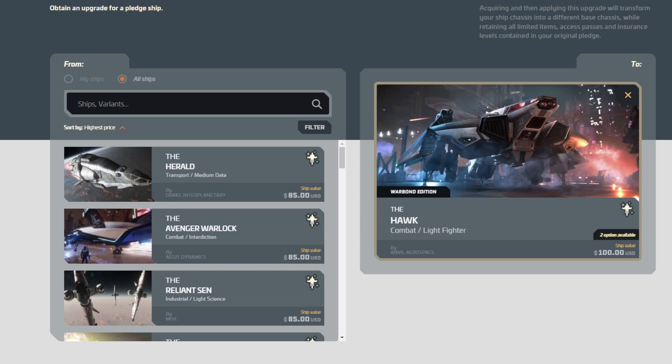The Herald has had one war bond before, the Warlock has maybe had two. I don't recall the Reliant Tana ever having one, and they're going to redo the Tana — they'll probably increase the price, so if you had something that already made sense for the Reliant Tana in your chain it's a viable choice, but otherwise I'd recommend against it. The Warlock has had two war bond CCUs I think, which makes it a good choice. The Herald has only had it once — that doesn't make it bad, but the Warlock has had it more often.